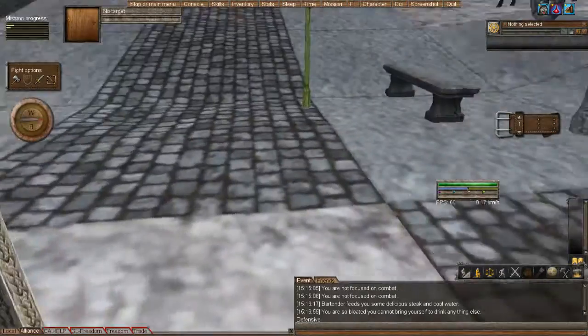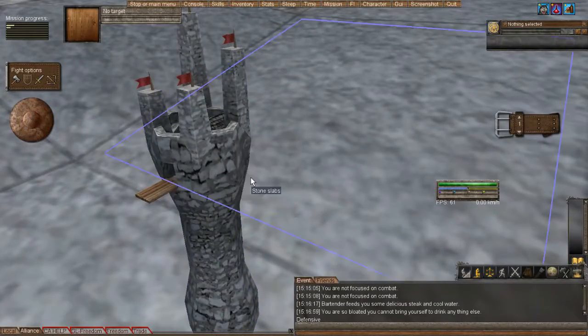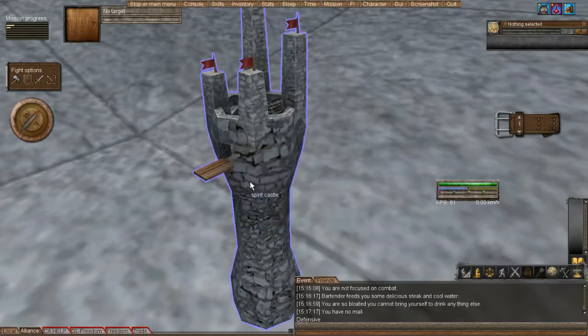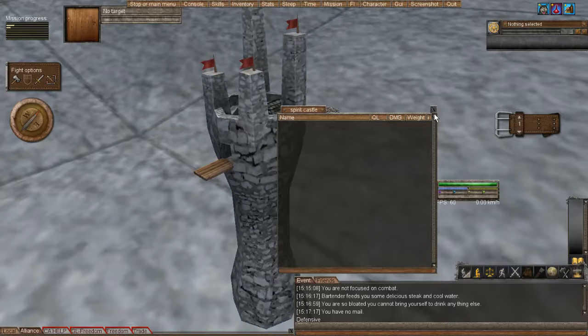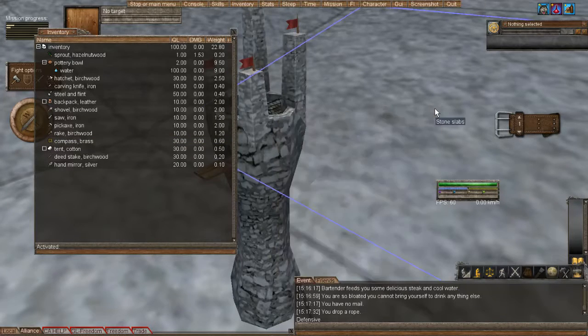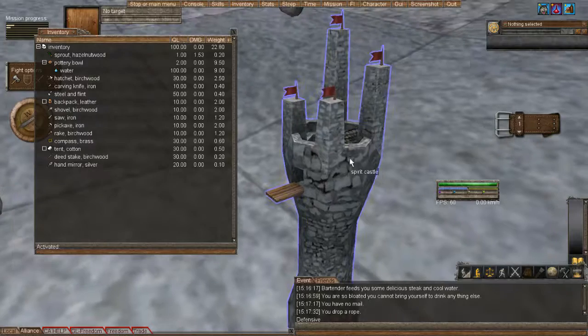Starter deeds also come with a mailbox. You can check to see if you have mail. Usually if you have mail, orange text will show up across the middle of your screen telling you. You can check it, and if you want to send something, drag it from your inventory into the mailbox. You can't send everything in a mailbox, but you can send quite a few things.